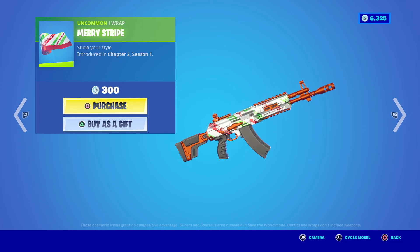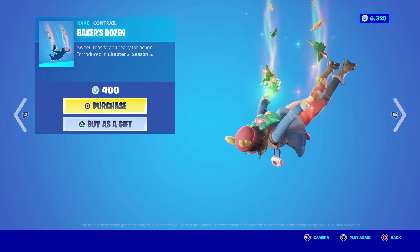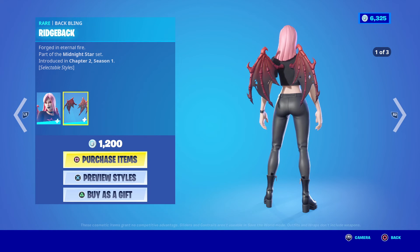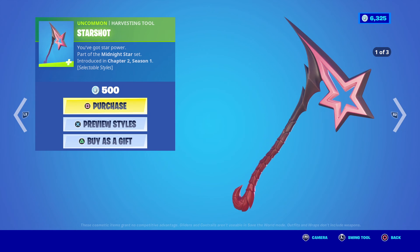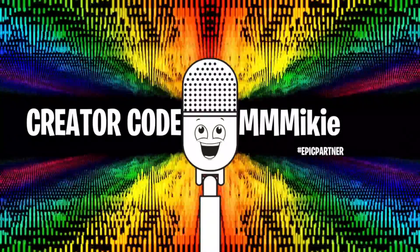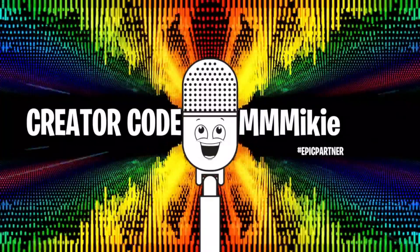We have the Merry Stripe Wrap for 300, the Frosty Visions Wrap for 500, the Baker's Dozen Contrail for 400, the Tree Topper Glider for 500, the Haze Outfit with the Ridgeback Back Bling for 1,200, and the Starshot Harvesting Tool for 500. You can get any and all of these items using code Mikey — M-M-M-I-K-I-E — in the item shop, and some of the proceeds will go to help support the show.